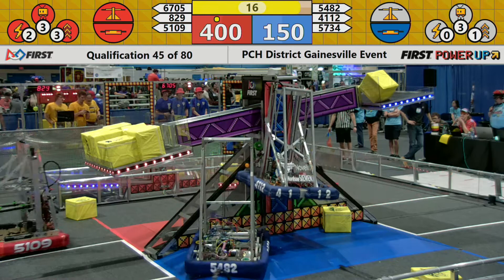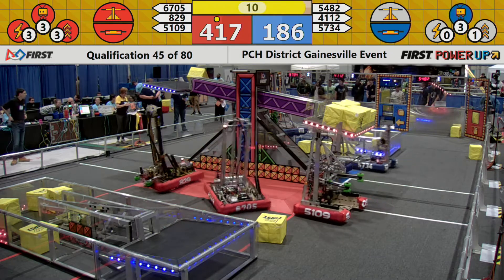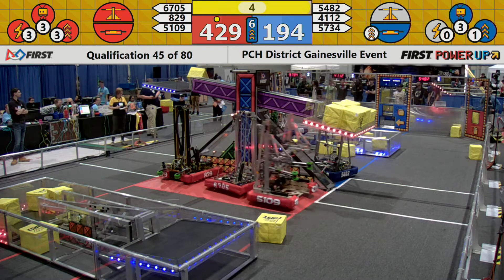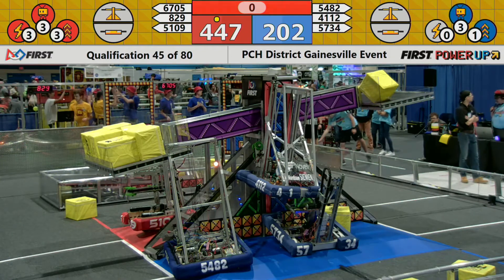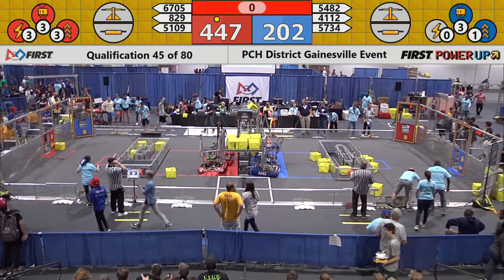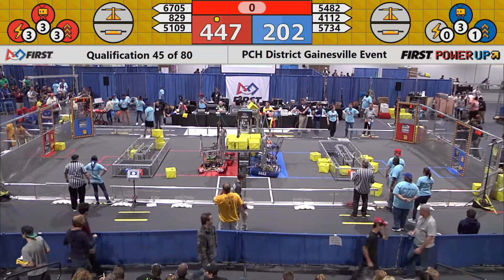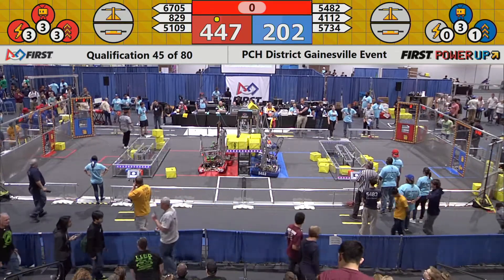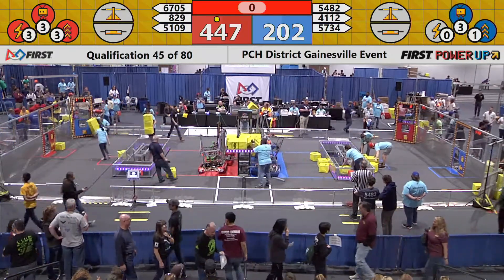396 to 143, but the Red Alliance still controlling both the scale and the switch — we're up to 413. The Blue Alliance plays their levitate; 4112 is up. The Red Alliance plays the levitate; the Blue Alliance also plays the boost there, trying to get some additional points. Looks like we might have a high score. The Red Alliance had nine cubes in their vault worth five points apiece — that's 45 points. The Blue Alliance had four, worth 20 points total. The Red Alliance ended up with control of the scale for most of the match, gaining a lot of points.